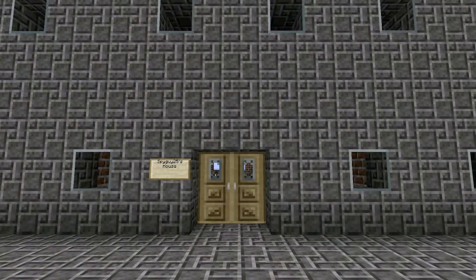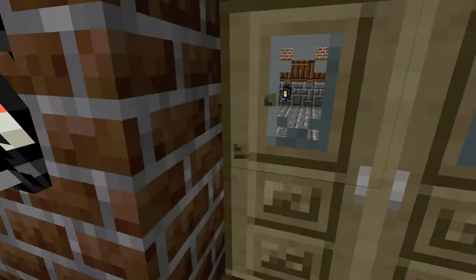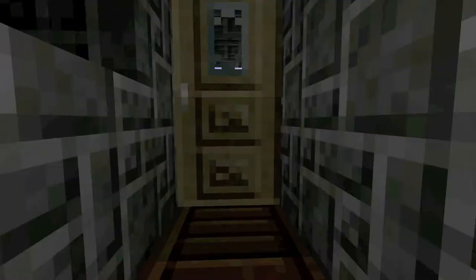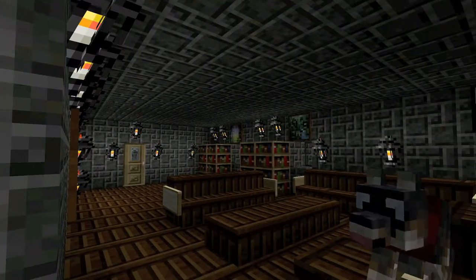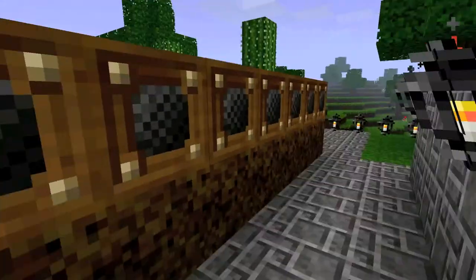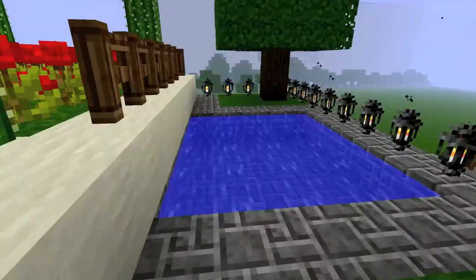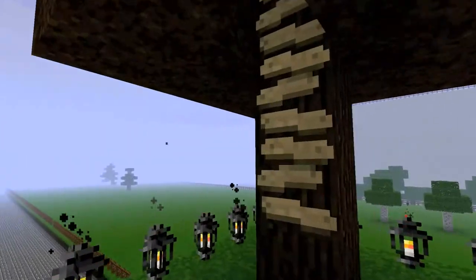A recent addition to Moog City is Spy Guy 25's house, or my cousin's house. I'll show you inside — he hasn't decorated the inside yet, but the top floor and the roof garden is what I really want to show you. Here's his top floor, nicely decorated, and he has a nice cactus flower garden with trees and a pool. He also has a treehouse.